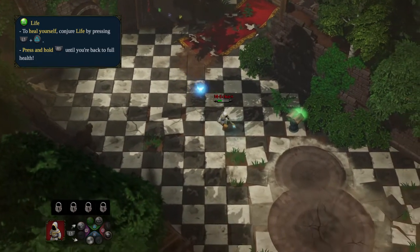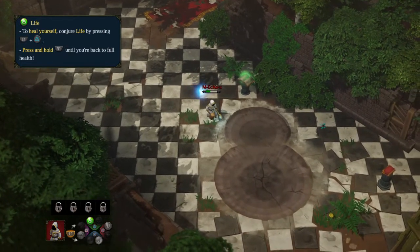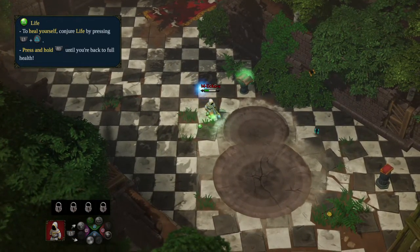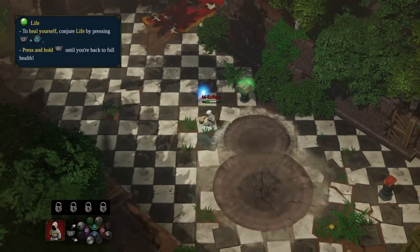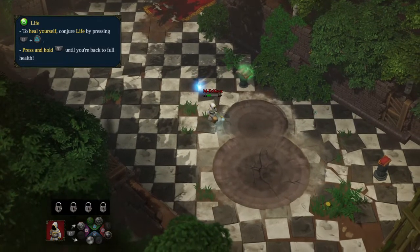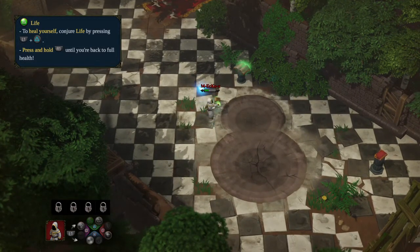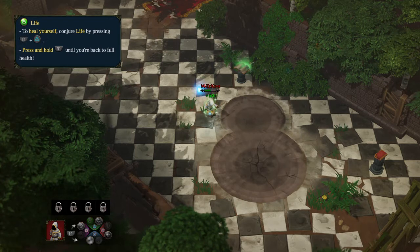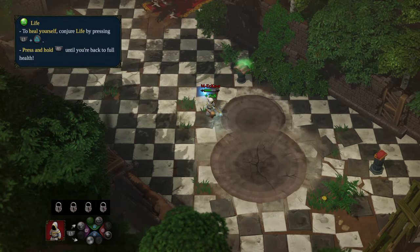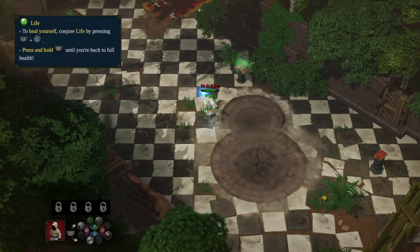It's going to teach us about Life, so we're gonna learn the Life element. Add it to our queue - we can heal around us in an area effect, in case people are standing next to us. We can also add it to our weapons so whatever we hit gets healed. Finally, we can heal ourselves directly - if we add more Life, it's gonna heal us even greater, which is awesome.